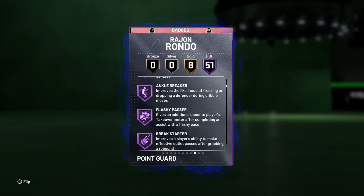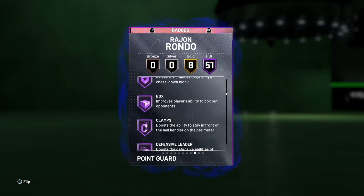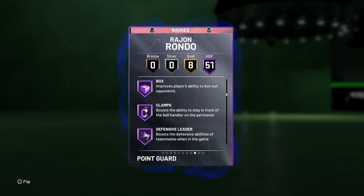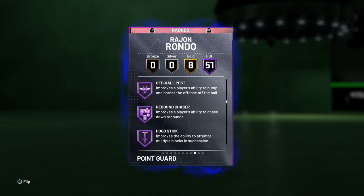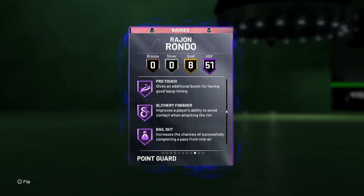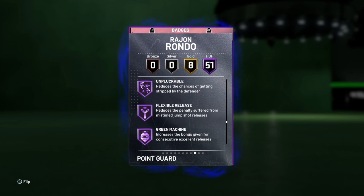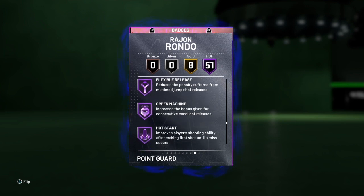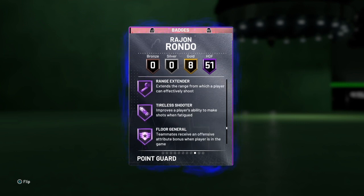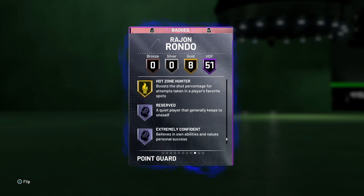Hall of Fame badges including ankle breaker, break starter, lob city passer, dimer, pick pocket, pick dodger, chase down artist, box clamps, defensive leader, heart crusher, interceptor, intimidator, lightning reflexes, off-ball pest, rebound chaser, pogo stick, ties defender, trapper, worm. Finishing badges: giant slayer, downhill. Playmaking: pass fake maestro, quick first step, stop and go, unpluckable, flexible release, green machine, hot start, ice in veins, range extender, floor general. Eight gold badges including post moves, lockdown, showtime, tight handles, clutch shooter, and hot zone hunter.